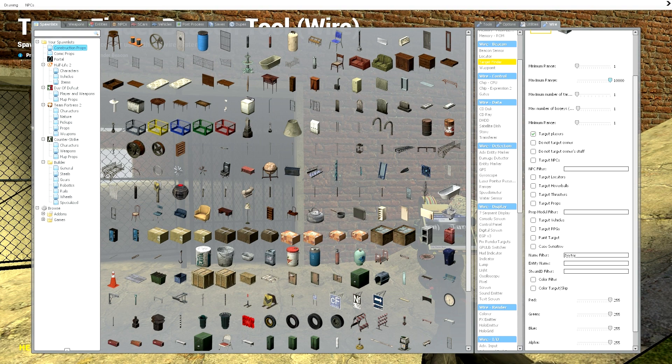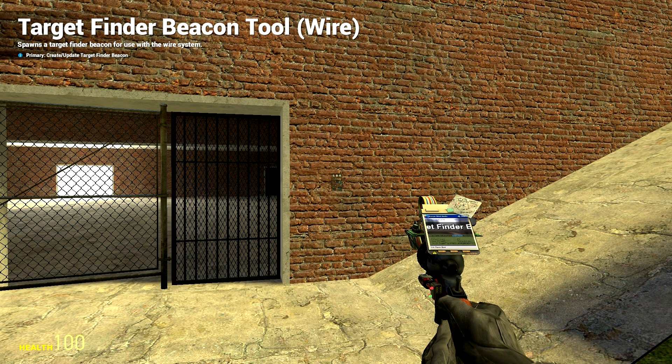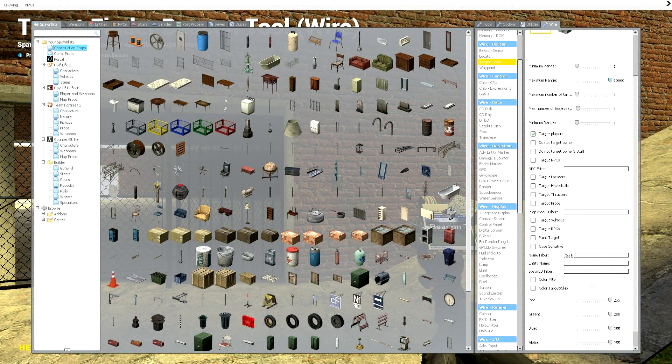Target players: checked. Do not target owner: unchecked. Do not target owner's stuff: unchecked. Target NPCs: unchecked. Everything unchecked except target players. Maximum range: 1000. Minimum range: 1. And there's a name filter — this is so it only opens for you. I'm the only player on this server right now, so my name is Dr. Mooch. I just put in 'doctor' here. You don't have to type in the whole name, just part of your name is fine. Go ahead and put it in the name filter.